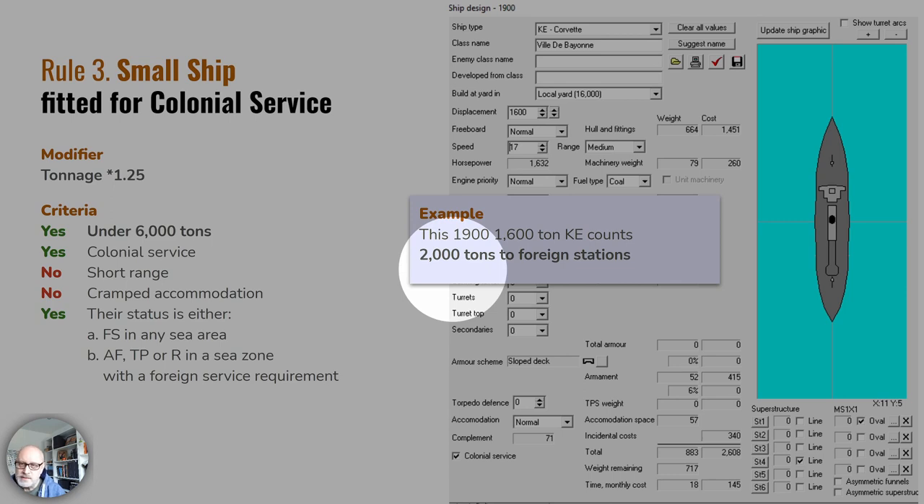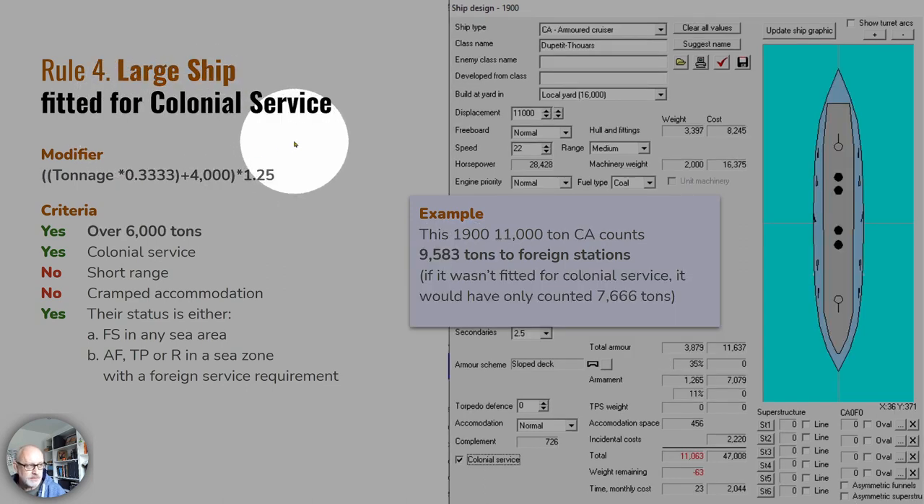If you have a large ship fitted for colonial service, you still take the tonnage, reduce it by a third, add 4,000 tons, and then apply a 1.25 multiplier — increasing it by a quarter. Here, an 11,000-ton armoured cruiser with colonial service fitted gives you 9,583 tons toward your foreign station requirement. Without colonial service it would only count 7,666 tons — nearly 2,000 tons less on this 11,000-ton armoured cruiser.